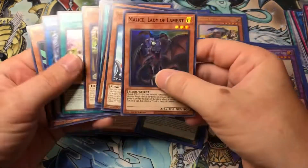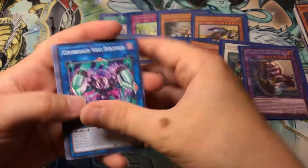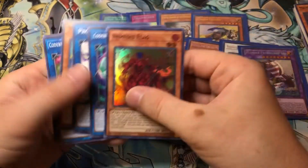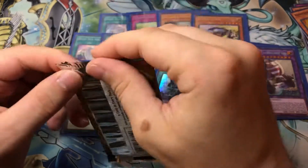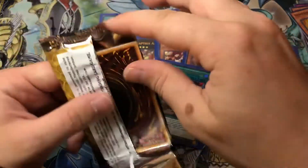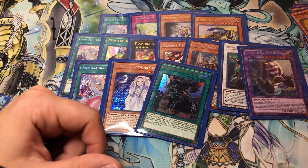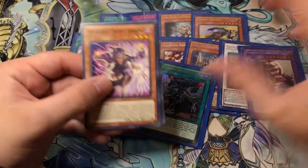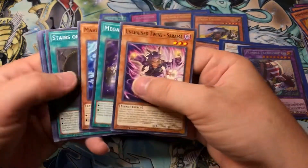Malice Lady of Lament - not as good as Lilith, but it's a card. Nemesis Flag - not much to say about that. That's the one that's like the Rota that adds a Nemesis from your deck back to your hand. So we got five Ultras and eight Secrets total - more Secrets than Ultras. Burning Draw.